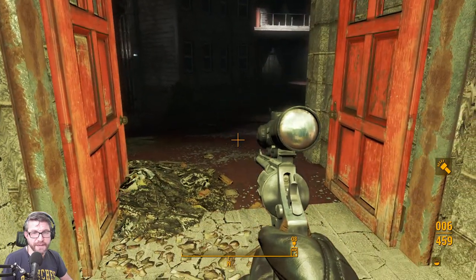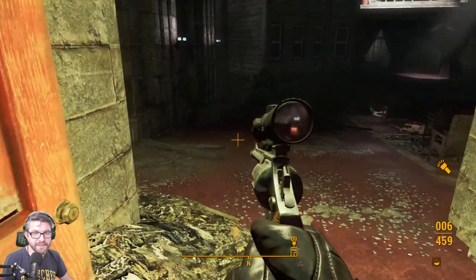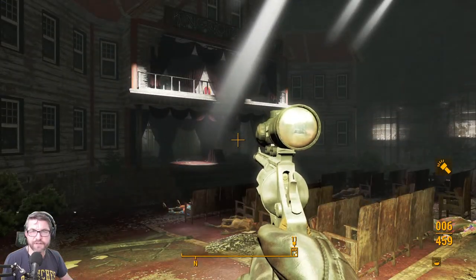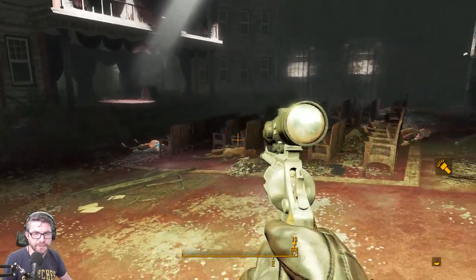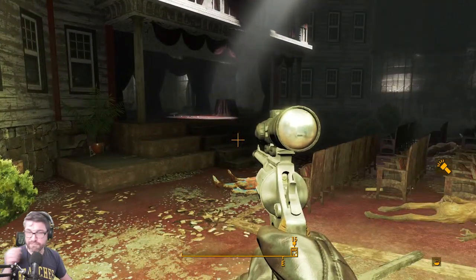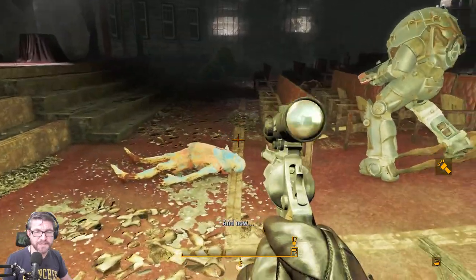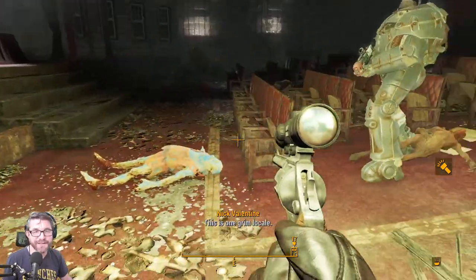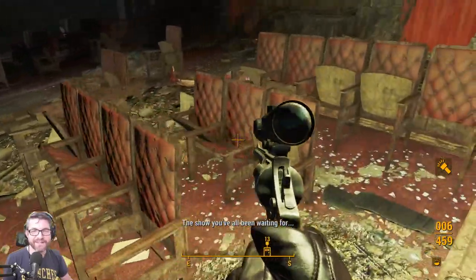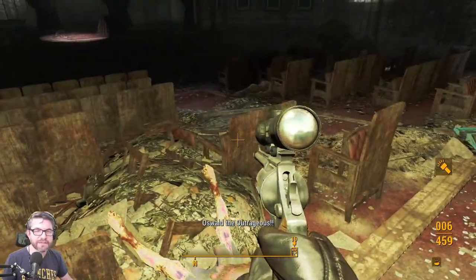Look at the way Maximus and Thaddeus get treated — the Brotherhood is willing to sacrifice people and treat them like garbage for the sake of their hierarchy. They didn't come off as the good guys in the series, which makes sense because they never come off as the good guys in the games. As Maximus mentioned, they're kind of like a gray area.